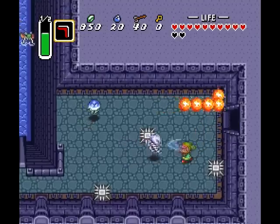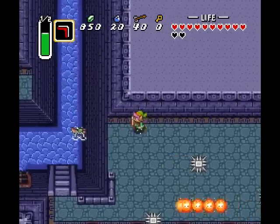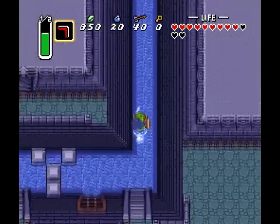Zoles are interesting — using certain things, you can actually kill them right when they pop out of the ground, even though they look like they should be protected or something. Like I'm getting a Zerg burrowed vibe from them. But no, they're actually fully killable — interestingly enough.